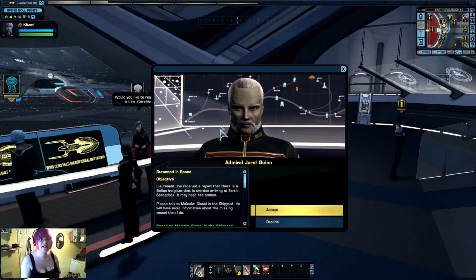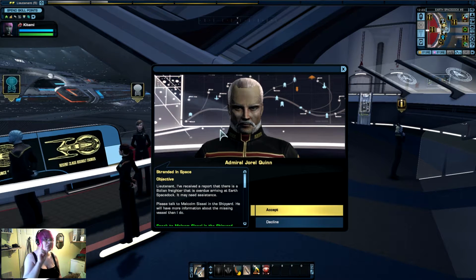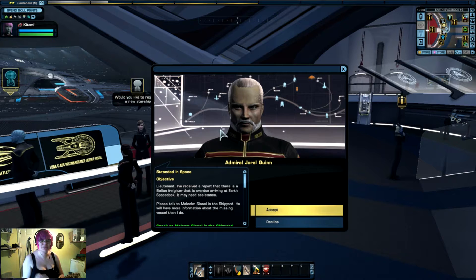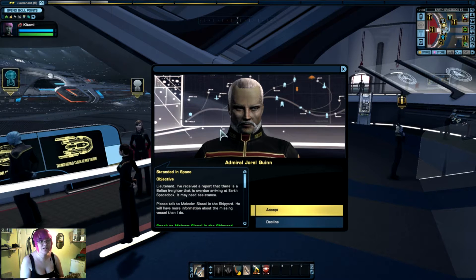Hi and welcome back to Star Trek Online. Today we are going to do three things — actually four things. Number one, use a load of level points because I managed to level myself up twice just by doing patrols. Number two, I'm going to show you a patrol. Number three, we're going to do Stranded in Space. And number four, I'm going to show you how a patrol works. Let's get going.